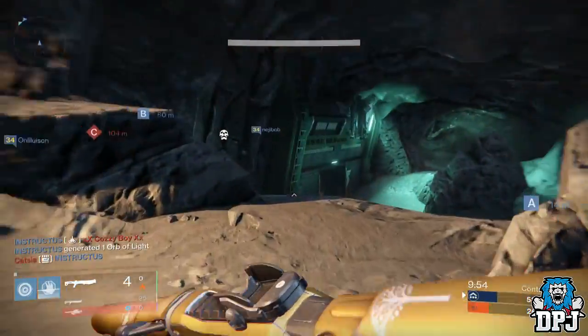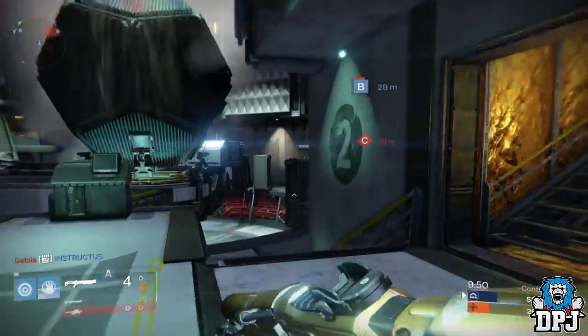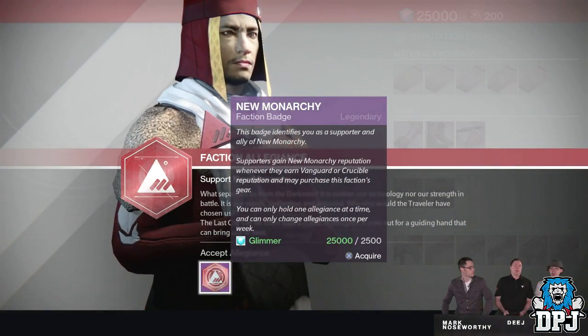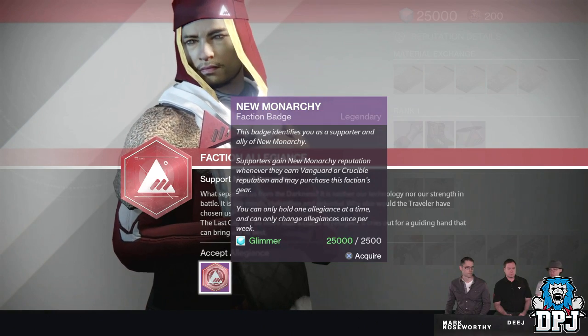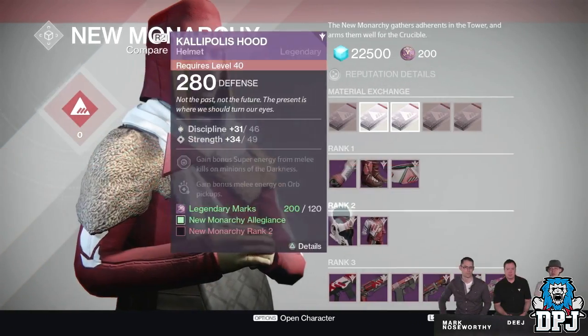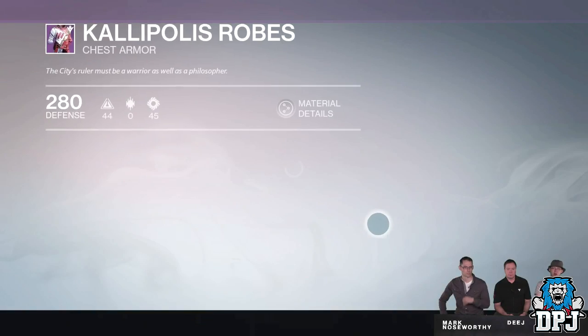Moving on, they confirmed that if you accept allegiance with a faction like New Monarchy, Future War Cult, or Dead Orbit, when you earn crucible rep or vanguard rep you will now also earn your faction rep. Before, if you wore a faction class item and played crucible or strikes you would only earn faction rep. Now you'll still get vanguard and crucible rep and still earn faction rep at the same time.